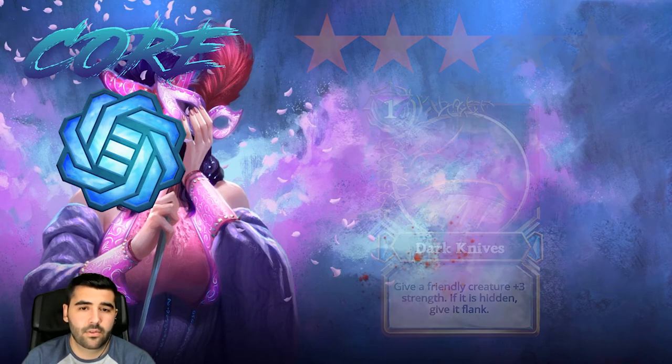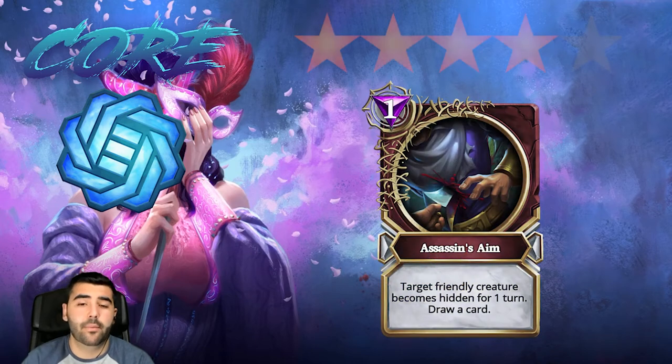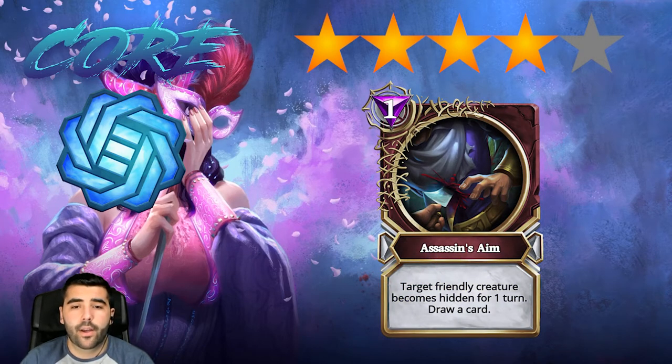Then we have Assassin's Aim, which is gonna be four stars. It gives hidden for a turn to a creature, and typically with deception there's gonna be really beneficial effects from the creatures, so being able to hide your card for a turn is super good. It only costs one mana and it also allows you to draw a card, so there are multiple benefits — four stars.